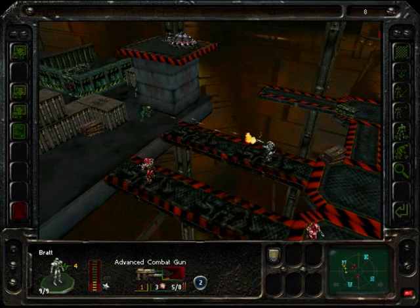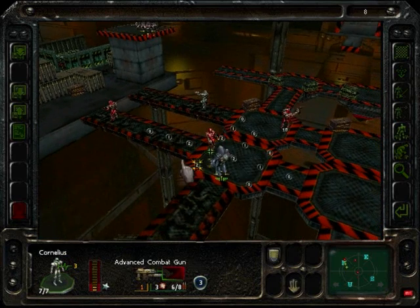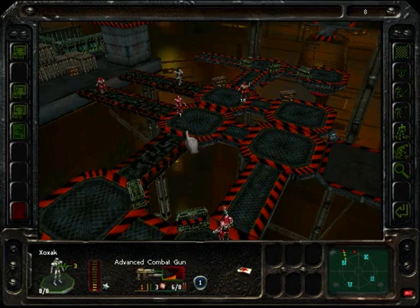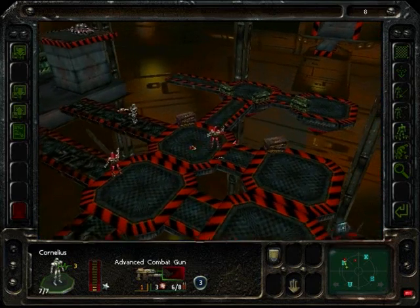I hope Brat can take this guy out. No. It's a good thing I gave him two moves there. I'm really hoping that Zozak can take this guy out. Good - four experience points. That's quite good. I think that's because he's using a new weapon, probably.